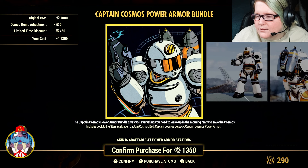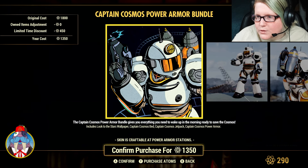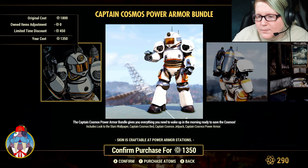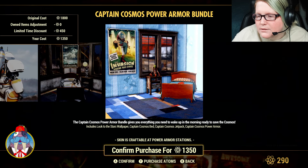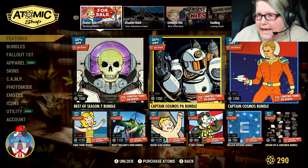Next is the Captain Cosmos PA Bundle, from Season 1 of the scoreboard — one of the only scoreboards I didn't get to complete. It includes the Look to the Stars Wallpaper, Captain Cosmos Bed, Captain Cosmos Jet Pack, and Power Armor. That's $13.50 in Atoms.